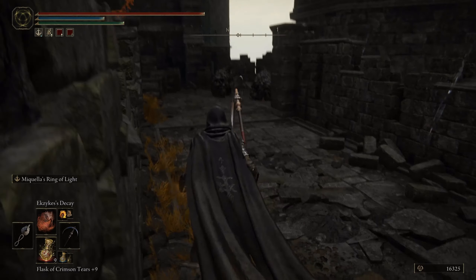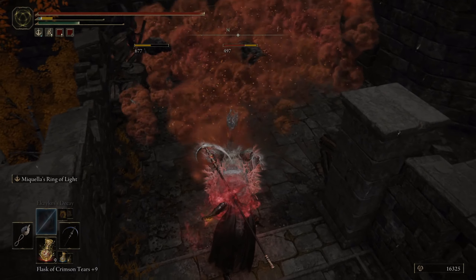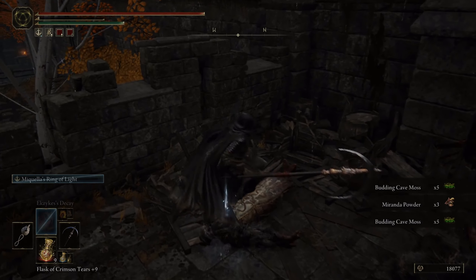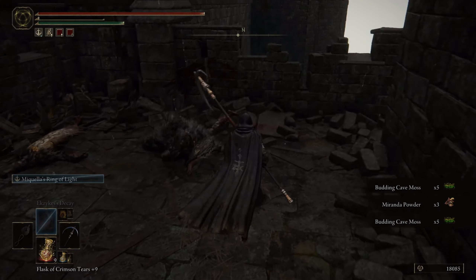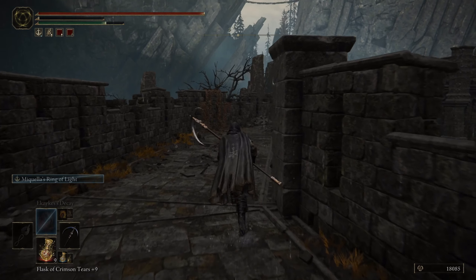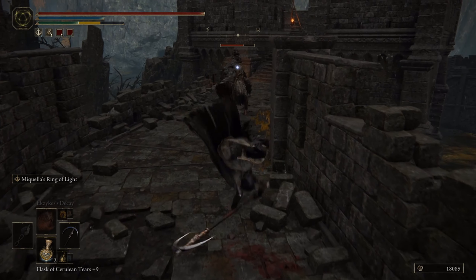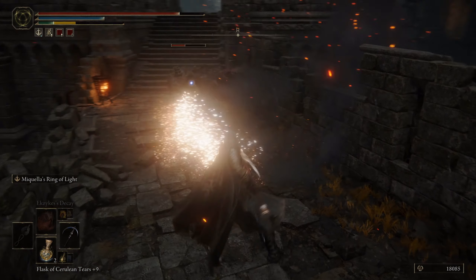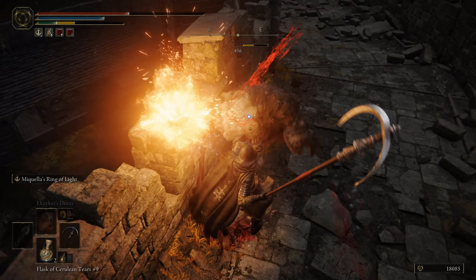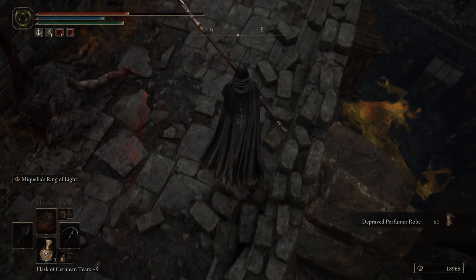Is that both of them? Yeah, that's two. Hi guys — how about some Ekzykes' Decay! That got rid of one of them at the cost of my entire FP. Very strange that it didn't hit the other one. I drop a lot of budding cave moss. That's just to the outside of the castle. So we're gonna make our way this way — I think there's still another one of them.